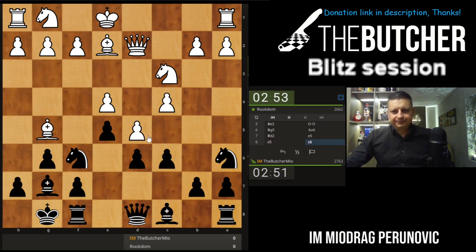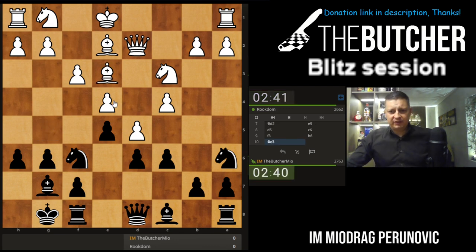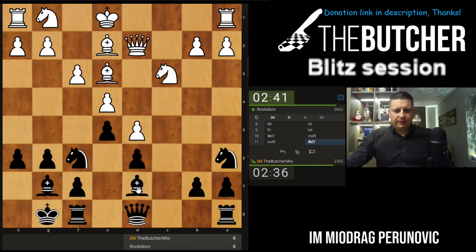Now I should be going with h6. The point is he can't take because of knight e4. Knight e4, queen h4, g3, queen h6 — he takes on d6, but then I have the dark square bishop and control of the dark squares. That's the point on this one. You take, play bishop d7. As long as I have this possibility of knight e4, he doesn't have anything there. Let's go with h5.